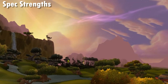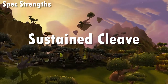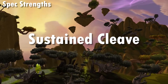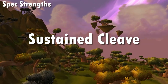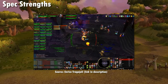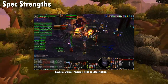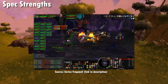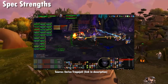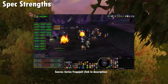Where does Elemental Shaman truly shine? Any fight with prolonged cleave targets that doesn't extend to a stage where Elemental has to consider a less mana-intensive rotation, such as dropping Chain Lightning for Lightning Bolt spam. A great example is Shade of Akama: phase 1 has chunky adds to deal with, then you pop Heroism on Shade in phase 2 with typically one add still being cleaved — perfect for Chain Lightning. The fight will likely be under 2 minutes for most guilds, ticking all the boxes for Elemental to put up huge numbers.